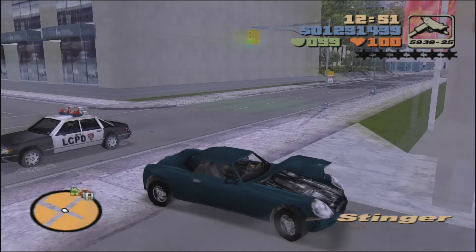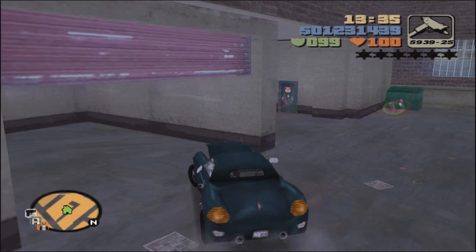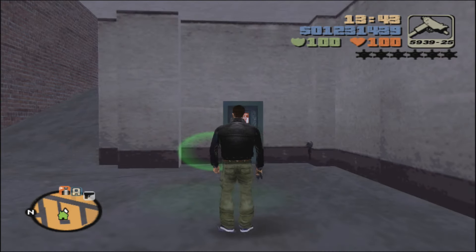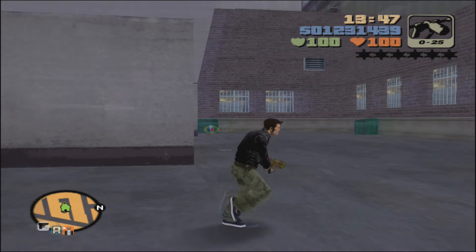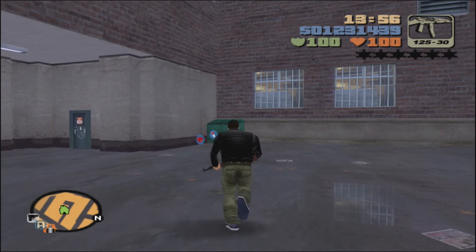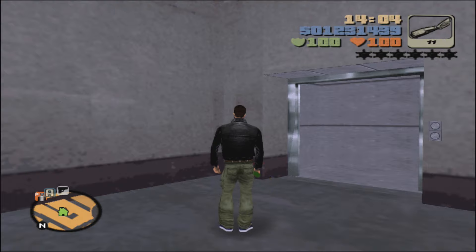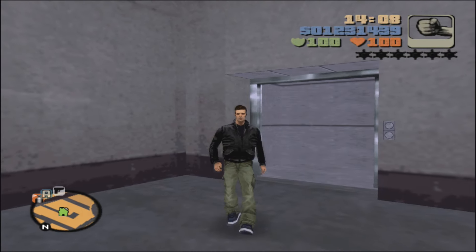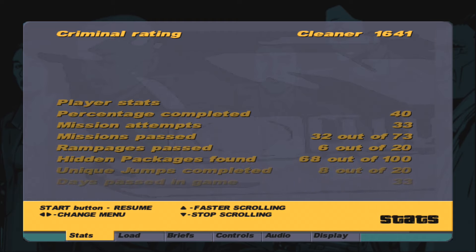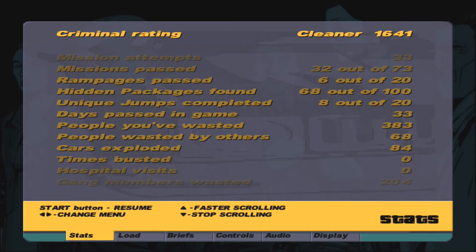There is one more Staunton Island package we cannot collect just yet — we have to wait until we open up the third island. Going back to the safe house to show what we've unlocked: park in the garage to save and heal. We have the armor, Molotovs, shotgun, grenades, pistol, and Uzi. With all that we will be at 40% towards 100% completion, with hidden packages found at 68 out of 100. That is it for this long video — hope you all enjoyed, love y'all, peace out till next time.